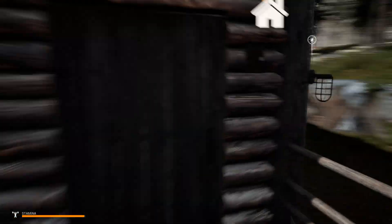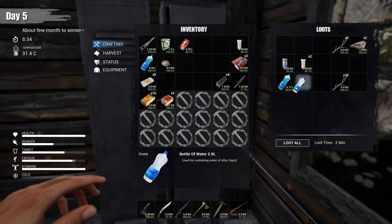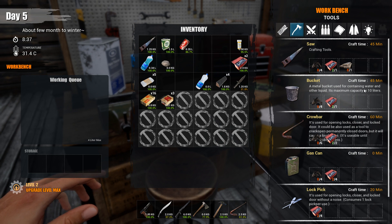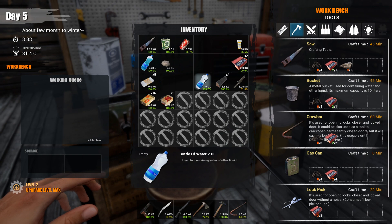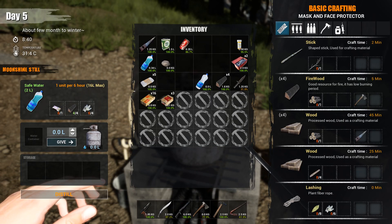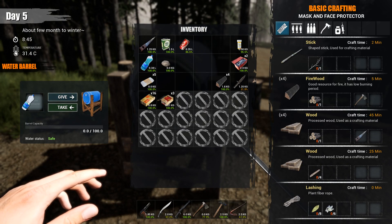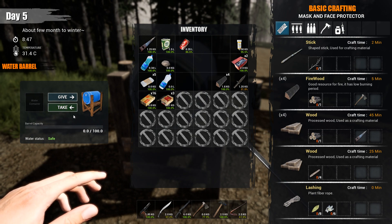A bucket is for containing water and other liquids with a maximum capacity of 10 liters. So I'm assuming I can put a bucket in here if it's full of water. I need matches and tree bark — everything freaking costs something. I see — so I can use that or the bucket. Jeez louise, this is craziness. I guess I've got to go get more stuff then.